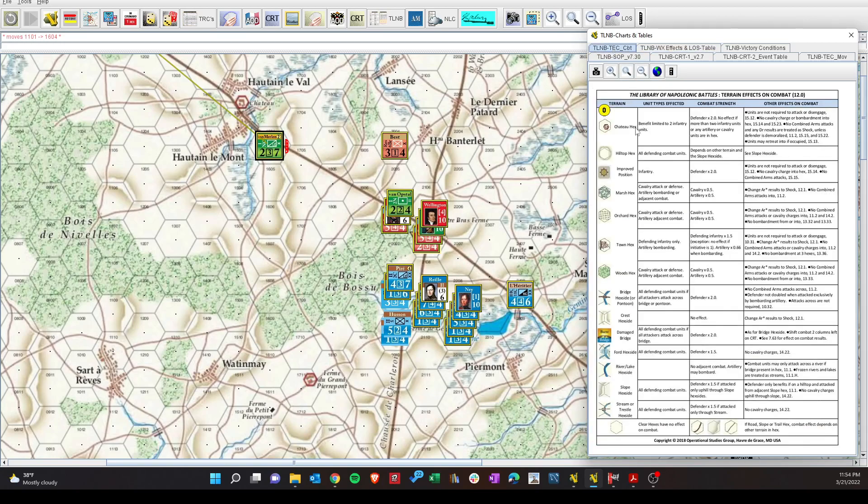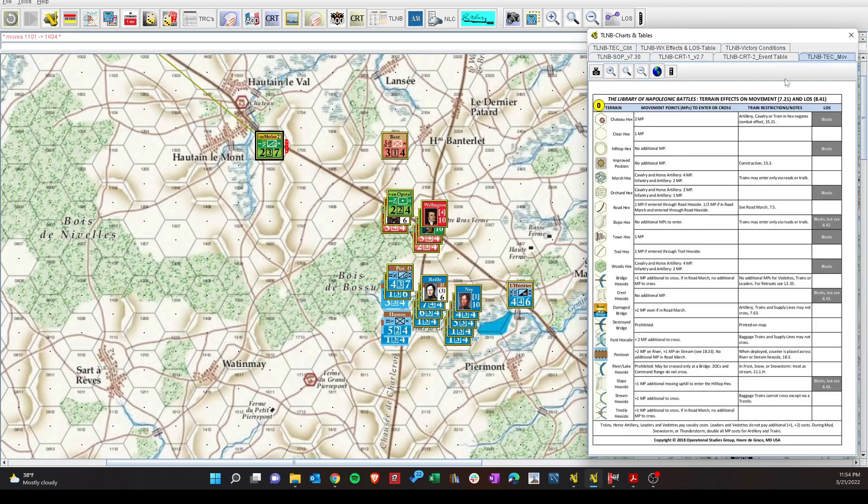The cavalry's not going anywhere because each of these hexes costs 4 MP. Let me pull up the terrain effects chart — for movement: Woods Hex, cavalry and horse costs 4, infantry and artillery costs 2. So unless they're on this road down here, I don't think they're going to outflank us — they can only get 7 hexes through the woods. So this flank isn't really threatened yet.